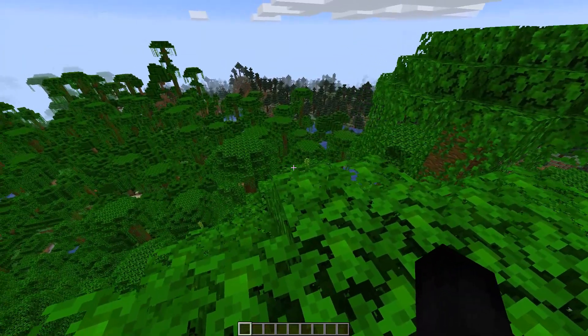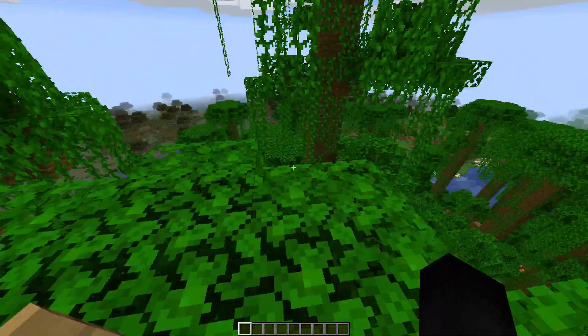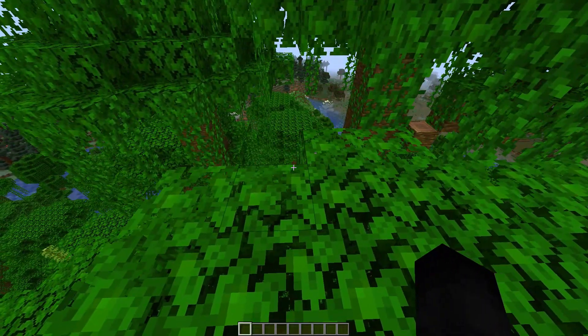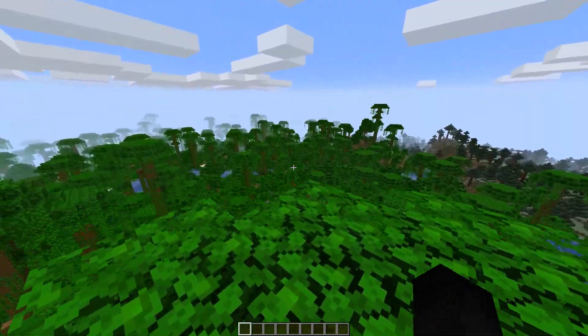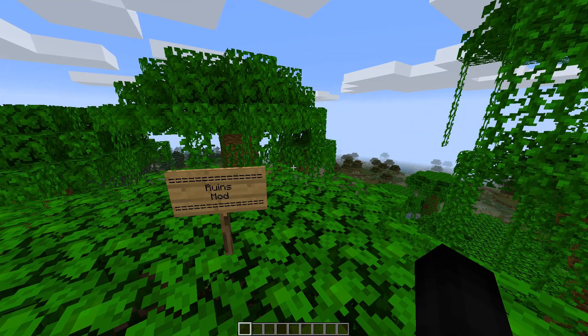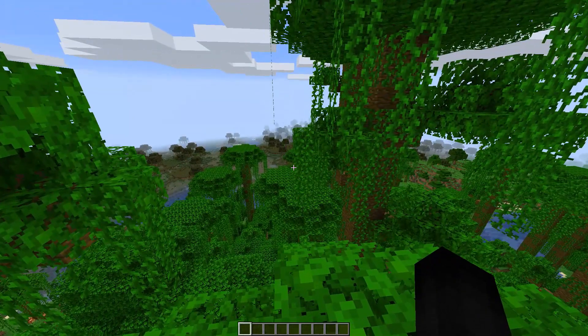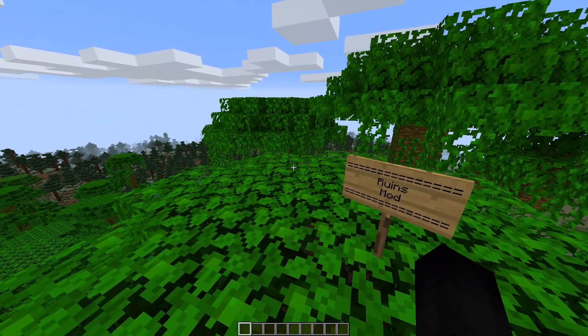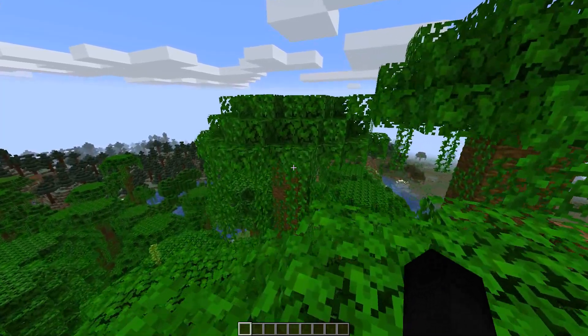Essentially what it does is it adds in a ton of random structures that can generate in your world. You do not have to change anything about your world type. You just start up a normal world and they should be spawning places. Today we're going to be flying around looking for all the different structures, and hopefully we can find some cool ones because it did update and adds in blocks from the newer version, so it does actually look cool.